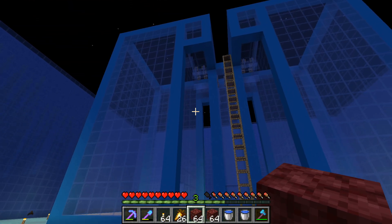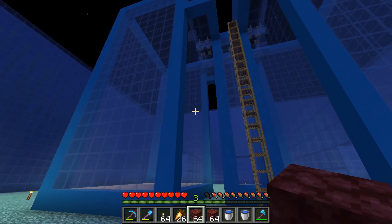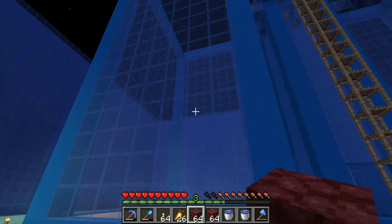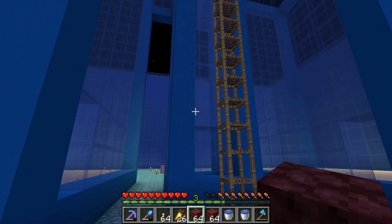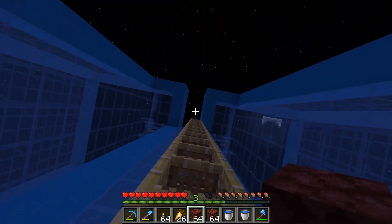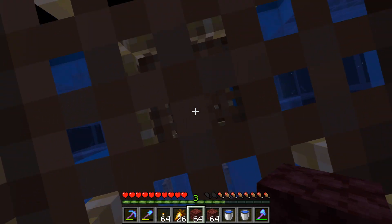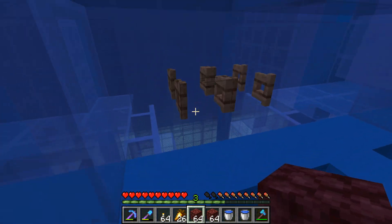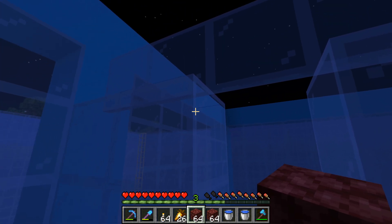So this is Eskel85's design — he worked with Nembomb a little bit. He came up with this for the chamber that the guardians spawn in. They come up here because of bubble columns and get pushed into this, which is the drop chamber. My AFK spot will be down there. There is a video in the description by NoFocus — he broke down Eskel's design and created a tutorial on how to use it, how to create it. It's quite useful.